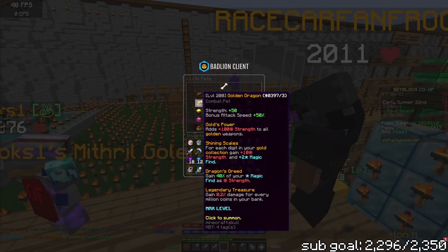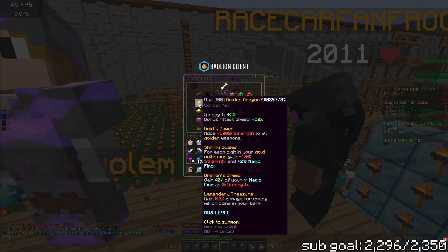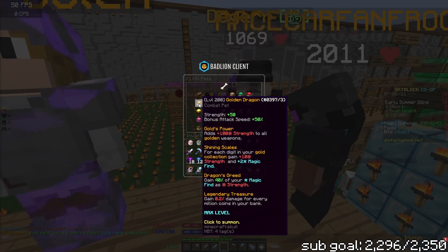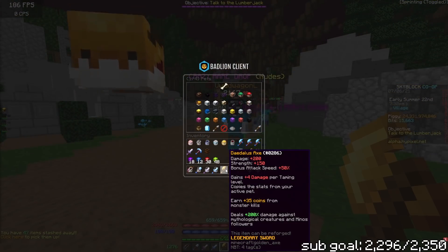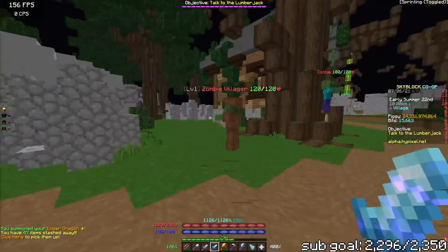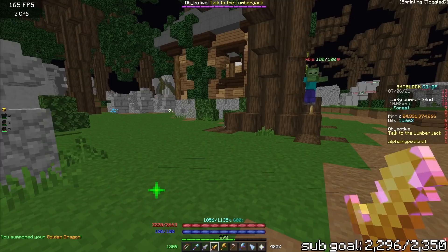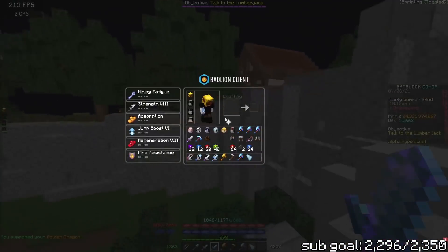I can test it out with the katana and stuff. This thing is super sick — it gives 40% magic and just all strength, so much strength, which would have been crazy OP before the strength nerf. Anything considered a gold item has to be considered as a golden weapon. So what's better — a normal dragon versus the golden dragon? Testing it out: without the golden dragon pet it's 447k, with it it's 654k. It's definitely significantly better.